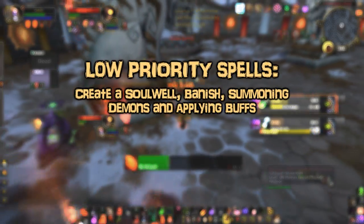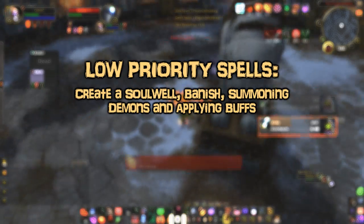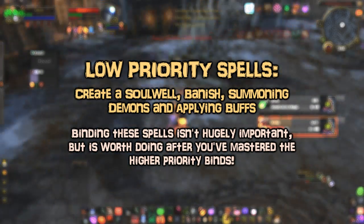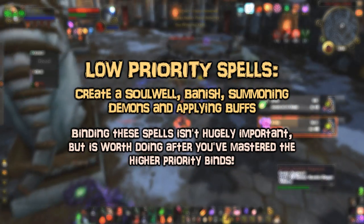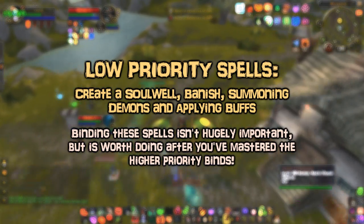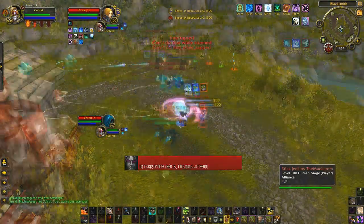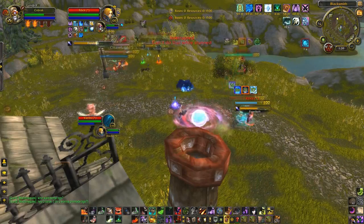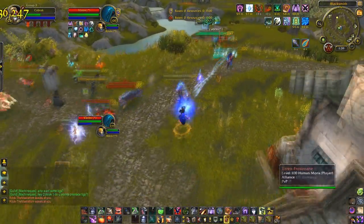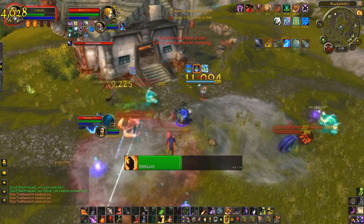Low priority spells include things like create a soul well, banish, summon a demon, and applying buffs. Some people don't even bother keybinding these, but I'd still recommend it — banish can definitely come in handy, and quickly rebuffing in arenas can be great against certain comps. Keys for these might be 5, 6, F2, F3, or modifiers like Shift+G or Shift+T. It depends on how your hand rests on the keyboard. The idea is just to have these spells keybound — it doesn't matter much if the keys are a little awkward. Modifiers like Shift and Ctrl essentially double the amount of keys you have by giving each a secondary function. For example, F could be your fear keybind, and Shift+F could be your focus fear.